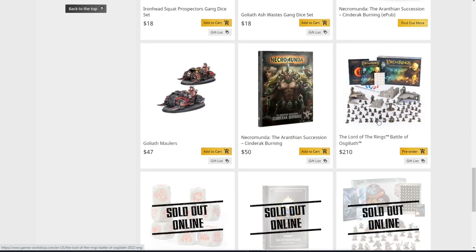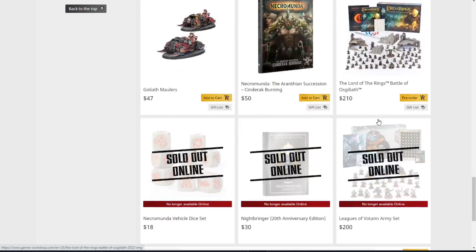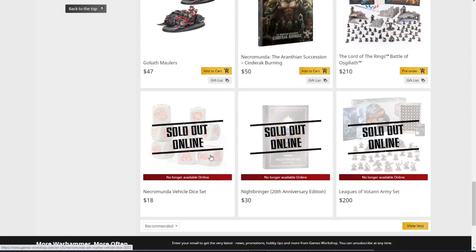The Goliath dice set — I'm not a big fan of the orange and yellow they use for Necromunda. We've also got Cinderfall Burning the book, the Goliath Maulers, and the leftover Lord of the Rings Battle of Osgiliath — still on pre-order but if you order before their date it will make it before Christmas. The Vehicle Dice sold out as expected — they'd only been available in the Ash Wastes box set, so a lot of people didn't want to spend $300 on the box set but did want those dice at $18. Absolutely not surprised to see them sell out.